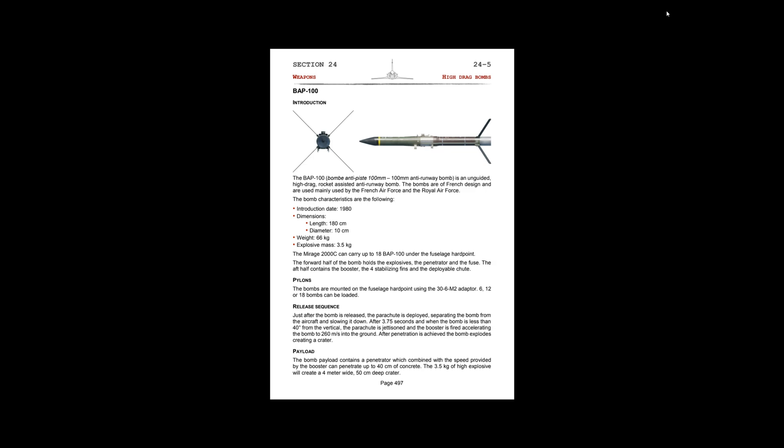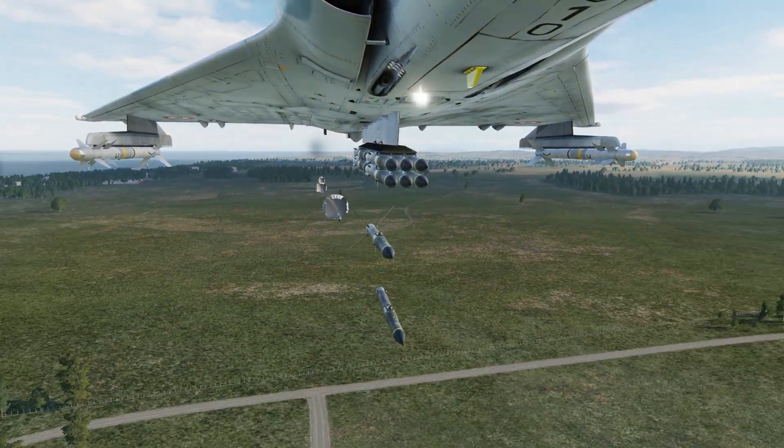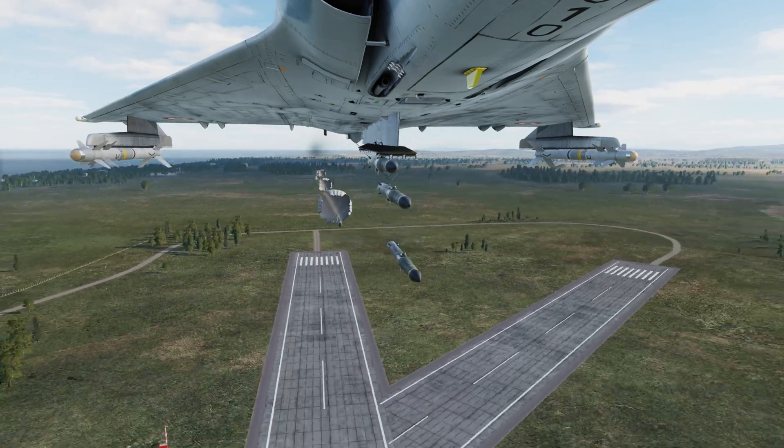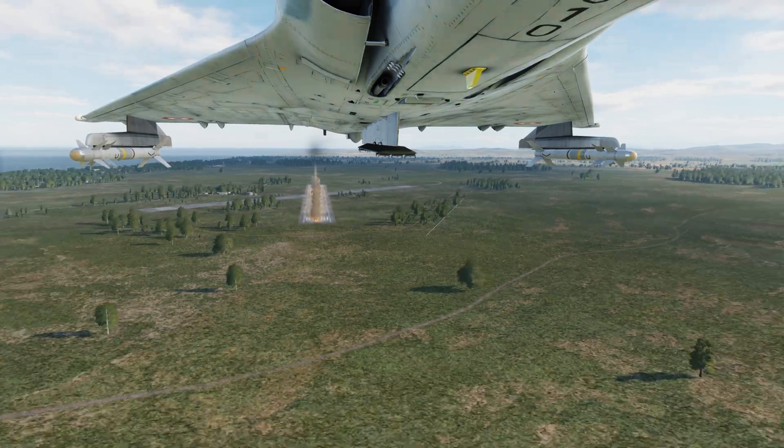Lastly, we have the BAP-100 anti-runway bombs. These are unguided high-drag rocket-assisted anti-runway bombs. We can carry up to 18 of these on the center pylon. The payload makes a crater roughly 4 meters wide and 50 centimeters deep. We only have a nose fuse option. This covers the high drag bombs — now we're going to go over to the preparation phase.